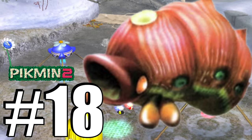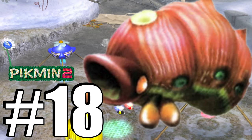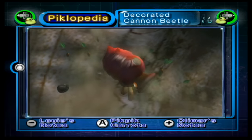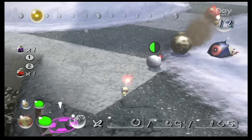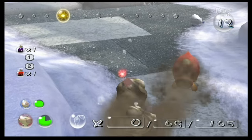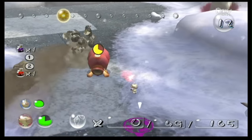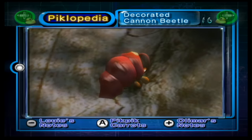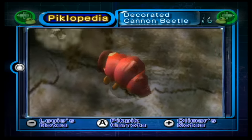Number 18, the Decorated Cannon Beetle, which despite the name was a variant of the Armored Cannon Larva that shot homing boulders that followed your captain around the map. The only reason for its removal I could think of is that it was super janky and easy to abuse. They usually turned out to be more helpful than harmful, as you could easily target other enemies by guiding their boulders into them. It's likely the Decorated Cannon Beetle just had too specific a skill set for any situation the developers could think of.